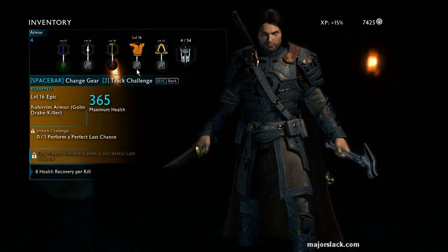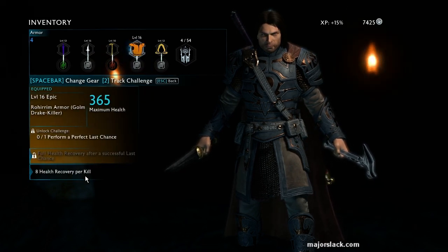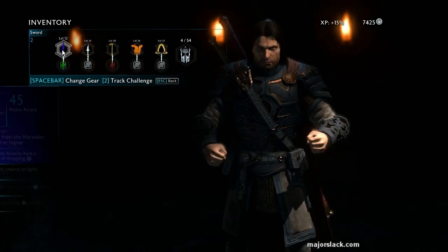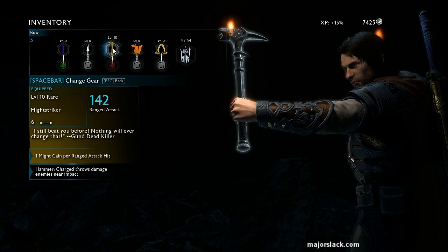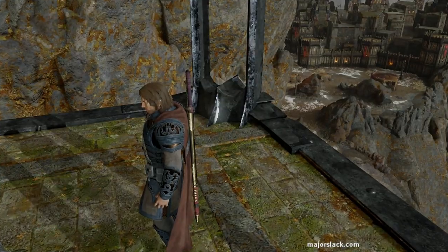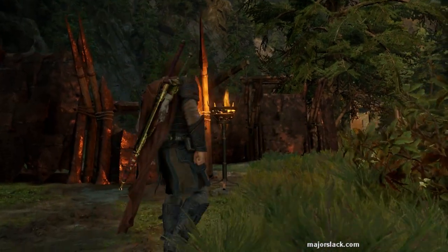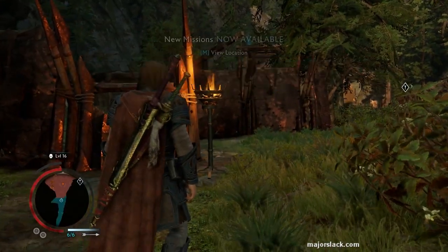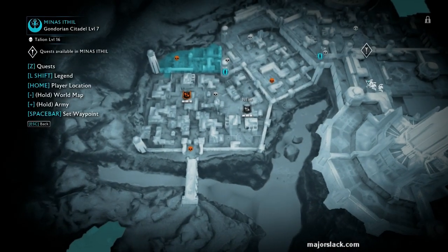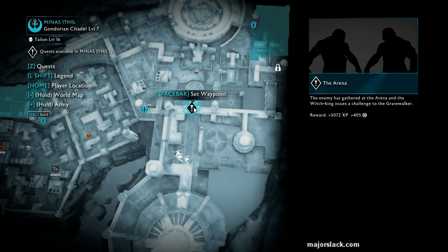I'm just equipping the armor that is going to give me the most health. I don't know why I didn't put the vitality gems into the armor and the cloak — that's what I usually do. I was in such a hurry to get back into the arena that I forgot. I strongly recommend putting vitality gems — your green gems — into your cloak and your armor to give yourself extra health, which is probably what you'll need most. The arena battle takes place in Minas Aethil, and we're heading to the Hydeer Tower closest to the arena — the Coliseum. Worth 5,000 and change XP.